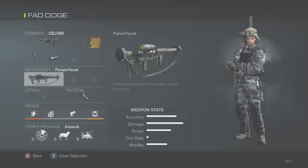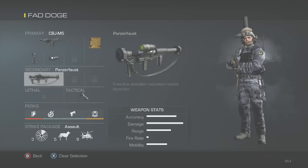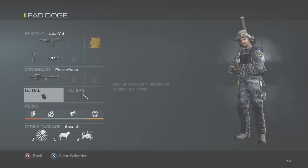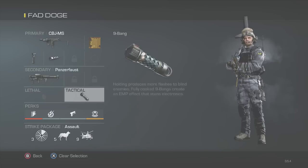We have the Panzerfaust mainly to take out killstreaks, but you can also take out people with it since it's free-fire. There's no lethal needed for this class. We also have the nine-bang for its EMP effect, to help take out killstreaks when shooting through walls.